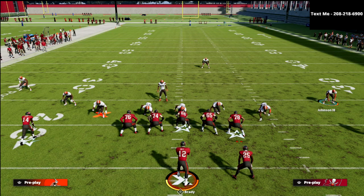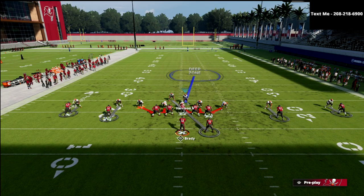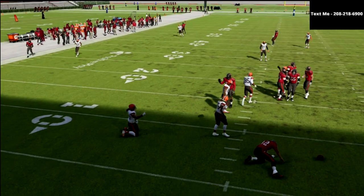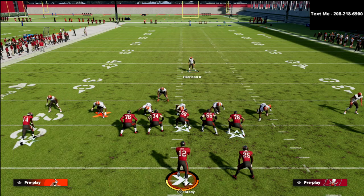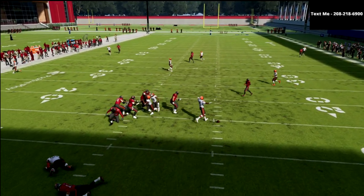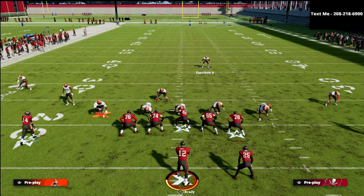I'd recommend trying to find players that can press. If you're really worried about getting burned over the top, just shade your coverage over the top. This gives them the illusion they're going to get jammed at the snap, so they'll start throwing fades — but you've got them shaded up and you'll bag that every time. For a true shade, you could shade outside and over top, which takes away pretty much any kind of fade. The pressure is insane — you might get a gap, you might get edge, but you're going to get somebody in. Just a simple defense to take care of spread at a high degree.